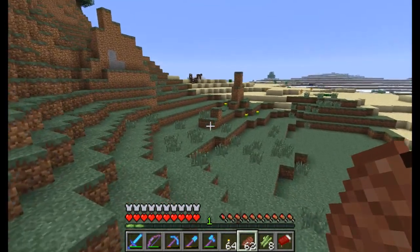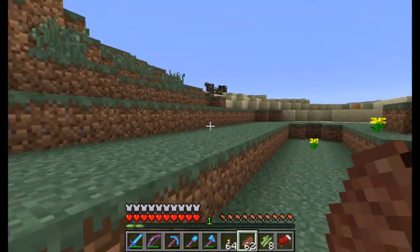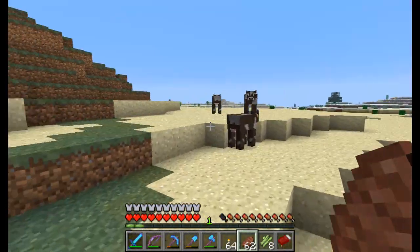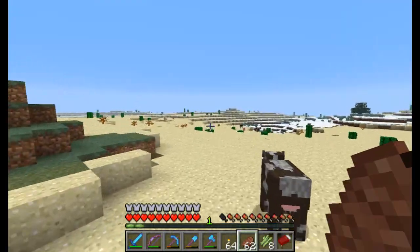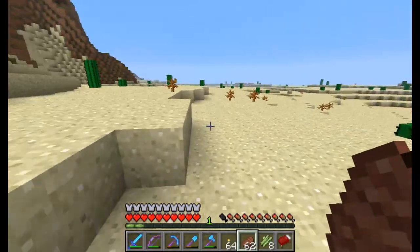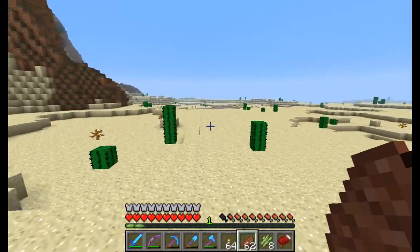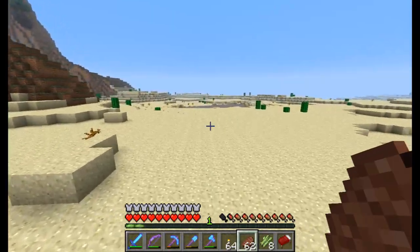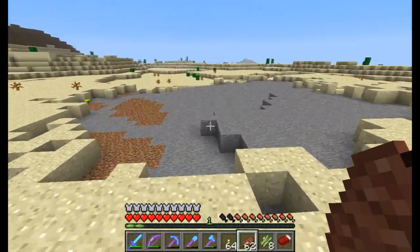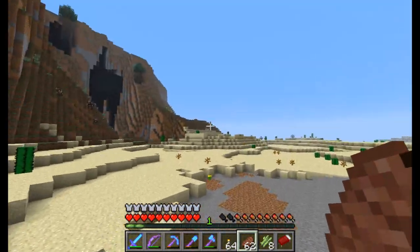Looks like that snow biome keeps on going around that way. Let's go. Oh, what's that? Big mountains. And somebody forgot to put a desert here — tell Jeb and Dinnerbone they missed a spot.